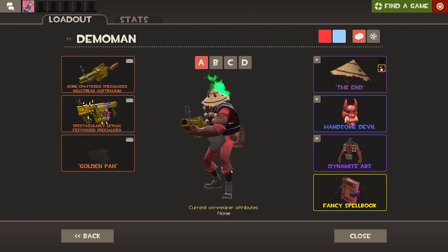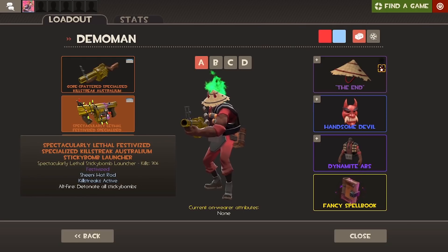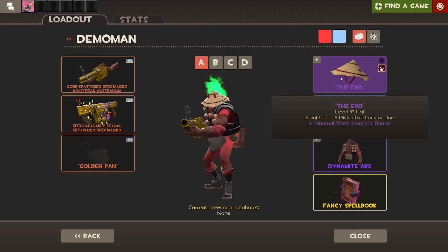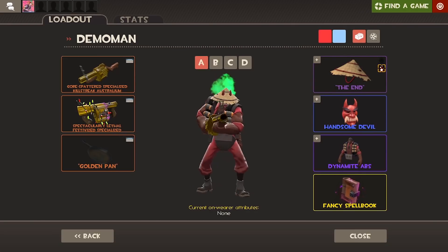Next up we have the Demoman, and I feel like my loadouts for Demo are quite good. So this is the really standard one — just the regular Grenade Launcher, the regular Sticky Bomb Launcher, and just a Pan. I'm obviously also using my Scorching Flames Hong Kong Cone, a Handsome Devil, and the Dynamite Abs. Pretty cool looking loadout there.